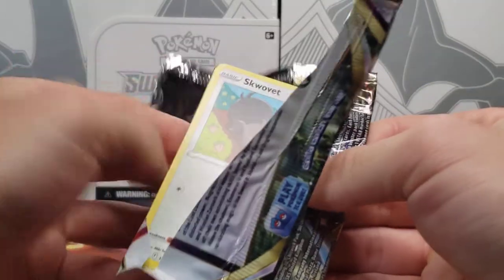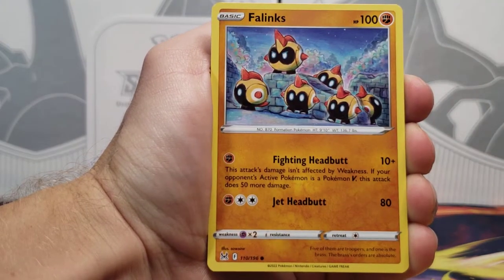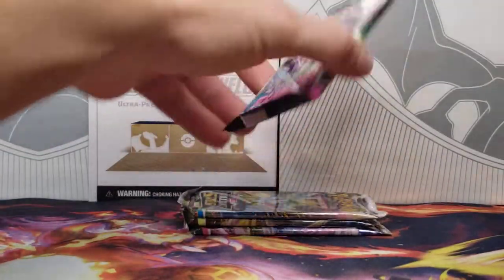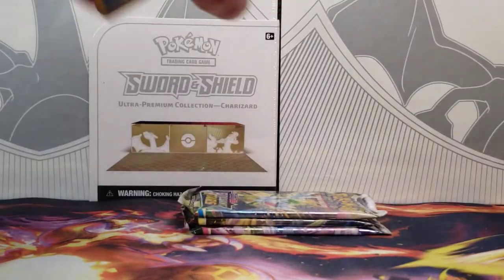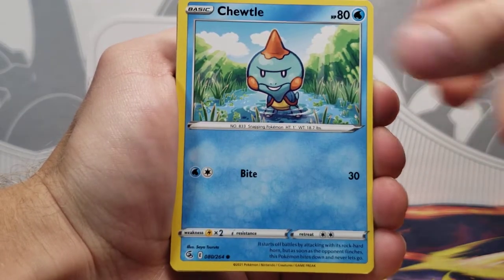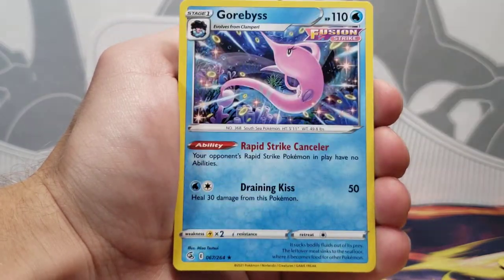As we move into Lost Origin, we'll loop back around with Fusion Strike and go through all of the booster packs again. There's the upside-down code card. We've got a Fire Energy, Machoke, Inkay, Carbink, Skovet, Phanpy, Poliwag, Growlithe, Oddish, Mimikyu Reverse, and a Barbaracle rare. We jump back around to Fusion Strike. Silver Tempest is coming out or has already come out when this video goes live, so those openings will probably take priority over a random GameStop exclusive box. Regardless, this will be going up at some point. We have a Dreepy Reverse and a non-holo Corvis Quire.